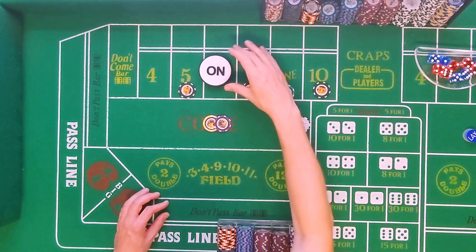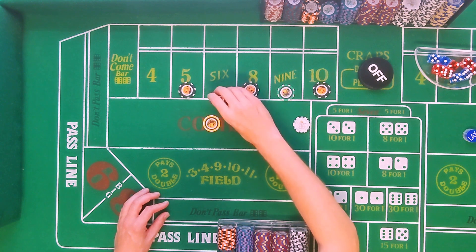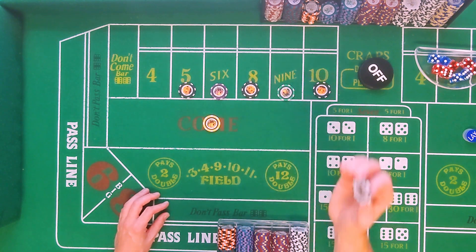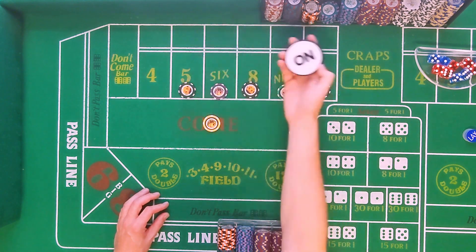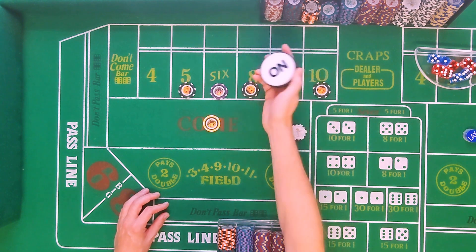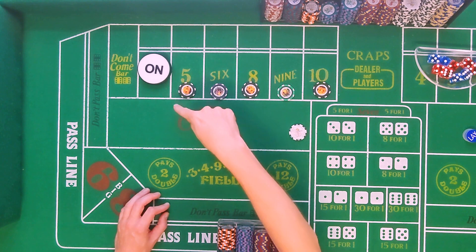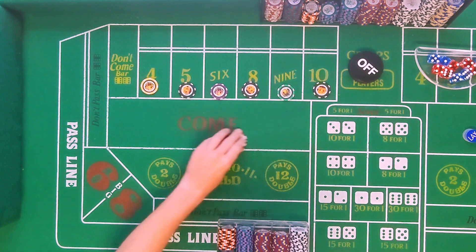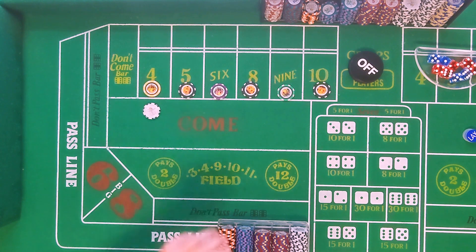If somebody happens to make a five-point fire bet, I believe it's 250 — it says it right here on the chip, yeah, 250 — so your one dollar will pay you 250. And if somebody finally makes the point of a four, that one dollar bet on the fire bet will get you one thousand dollars, or one thousand times your bet.